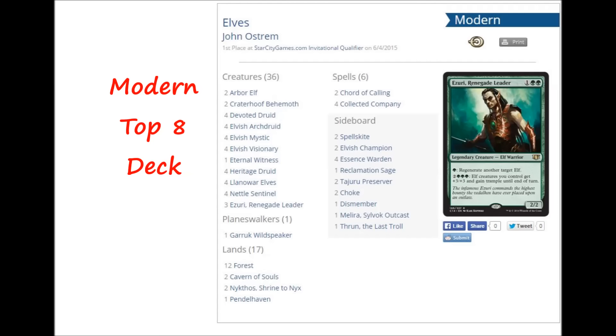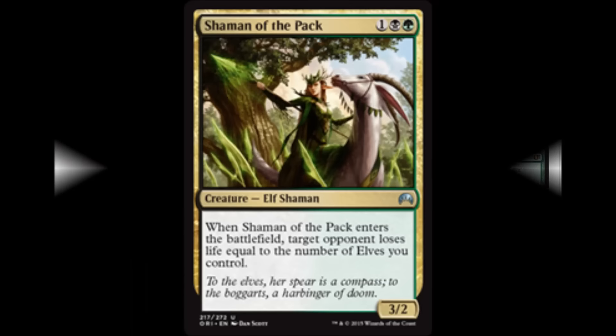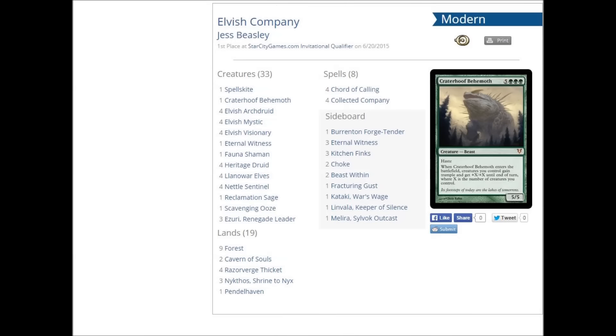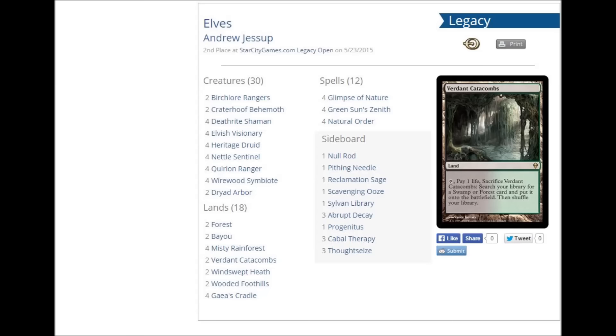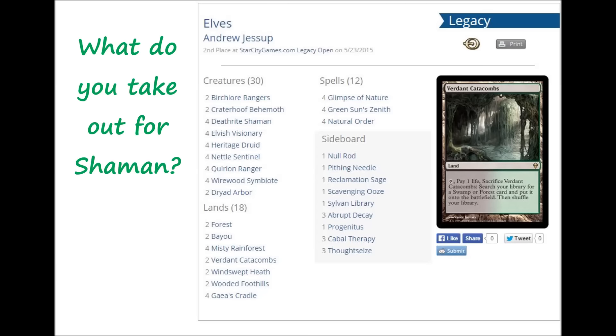Shaman of the Pack is just another weapon in their arsenal. They can play Shaman of the Pack with three or four Elves already down and hit you for five. They've already been chipping you down and you've taken damage from fetch lands, and with Wirewood Symbiote they can bounce Shaman of the Pack back to their hand and recast it to hit you again. I went to Reddit and there are people arguing about its Legacy viability, but I really think this is a great card for the Legacy deck.